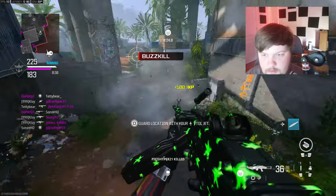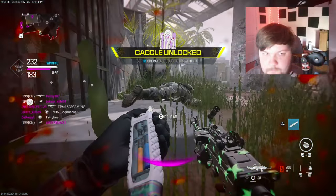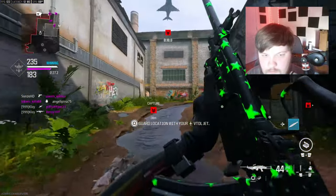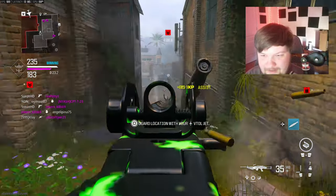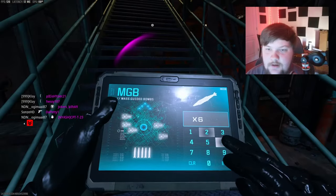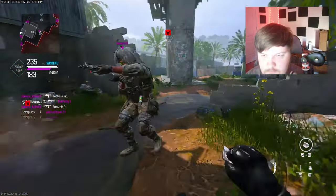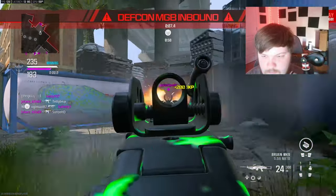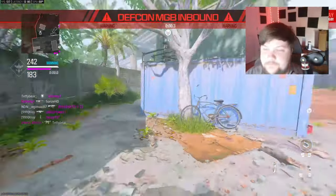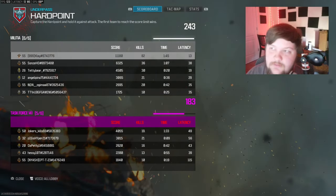I don't know if I'll be able to get a double nuke or not. I'm in a bad spot and time is running out too. Let's call in the nuke — 79 kills, probably get one or two more. All right, we got 81 kills, that's good. 82 kills because of the nuke — all right, GGs!